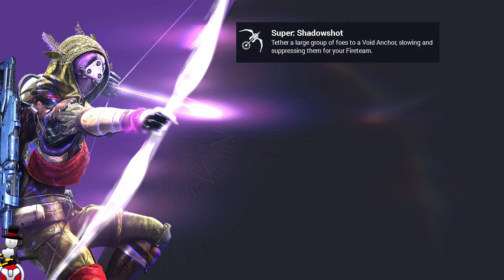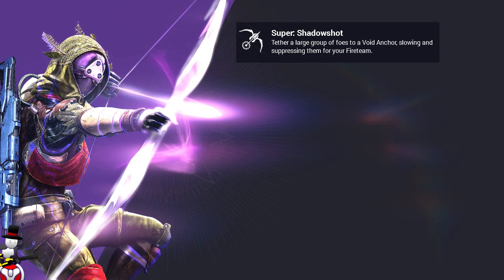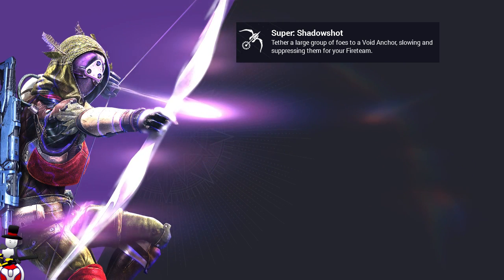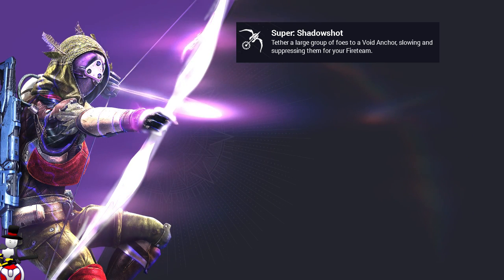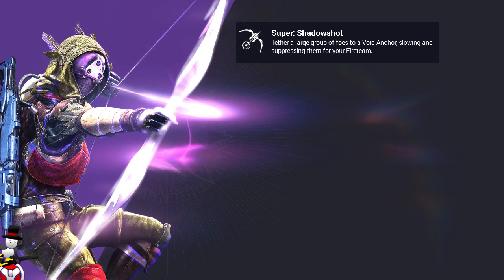Firstly you get your super, Shadow Shot — tether a large group of foes to a void anchor, slowing and suppressing them for your fire team. So the arrow sort of just sticks into multiple enemies and stops them in the spot or slows them down, and you and your fire team can go nuts on them.